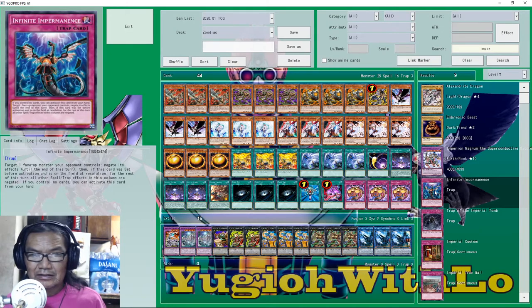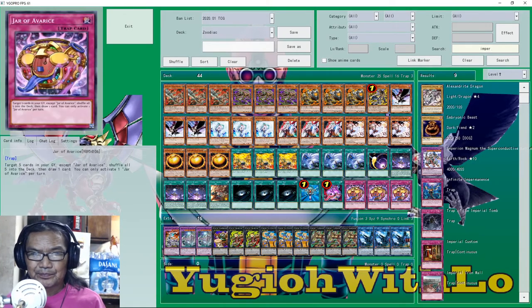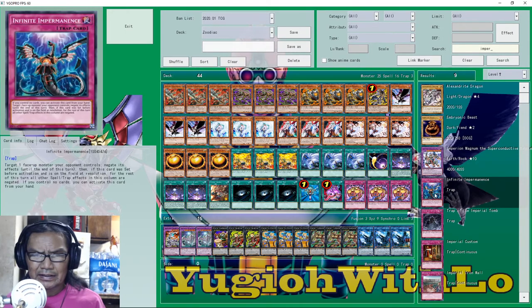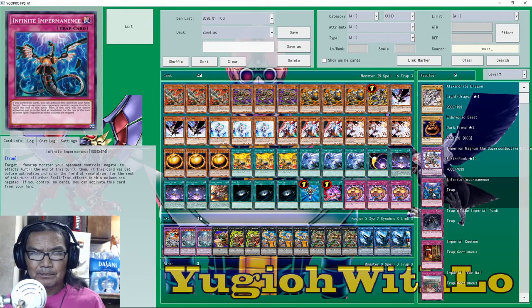I don't have any Impermanence — the cheapest version is like $20. Probably sometime this year it'll be in a starter deck like all the other cards, and then I can finally use it. When we also get Drident in here it's gonna be even better — I could take a Bow Bow or Tiger King out for her, so I'd have the right ratios. The only things missing are Impermanence and Drident, and then the deck is basically perfect. Alright, thanks for watching, see you guys next time!